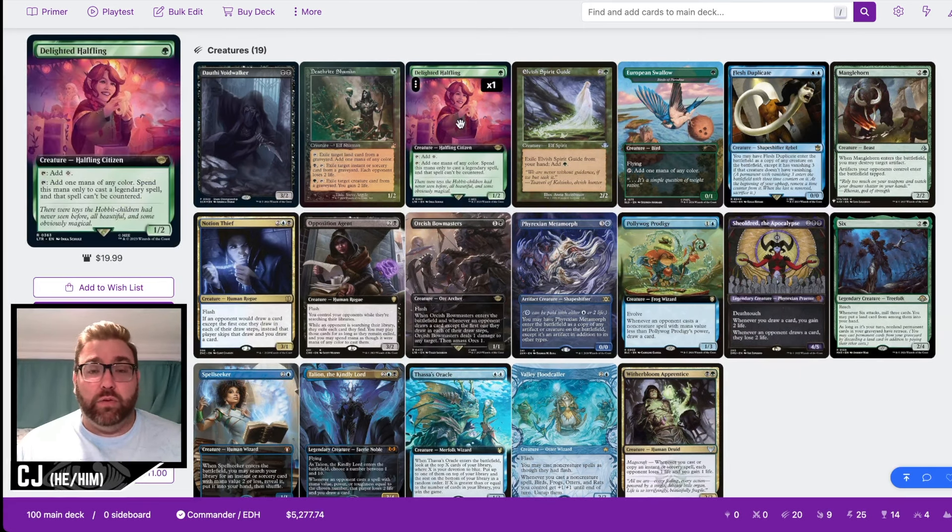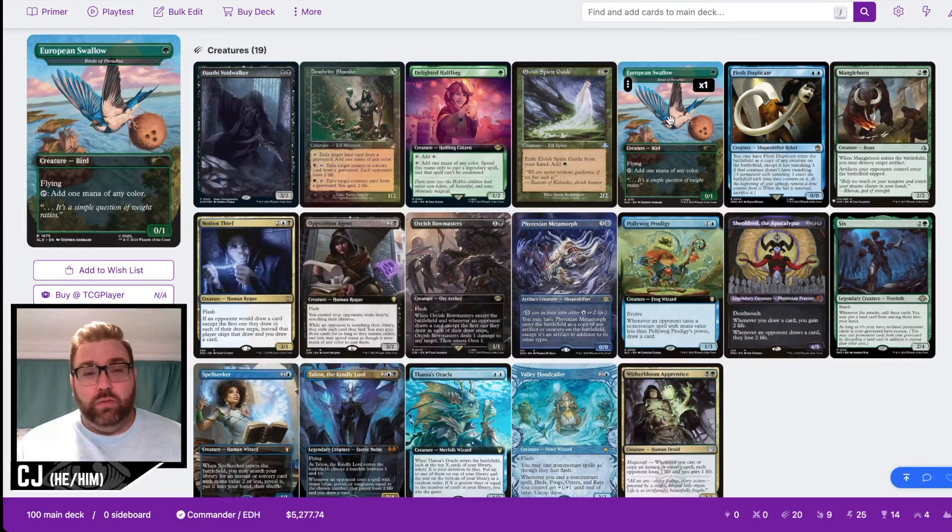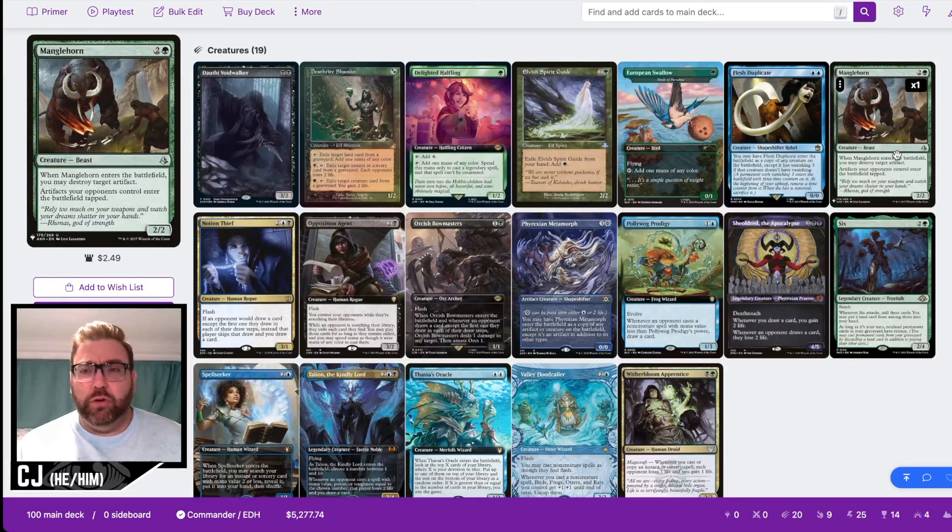We have Deathrite Shaman, Delighted Halfling — which makes a lot of our legendary creatures and our commander uncounterable — and Elvish Spirit Guide for that little burst of green mana. We have the European Swallow from the Monty Python set. We have Flesh Duplicate. Manglehorn is a good stax piece that slows opponents down; since we don't have access to Dockside, it helps slow them enough for us to pop off. It also serves as removal for things like Cursed Totem.